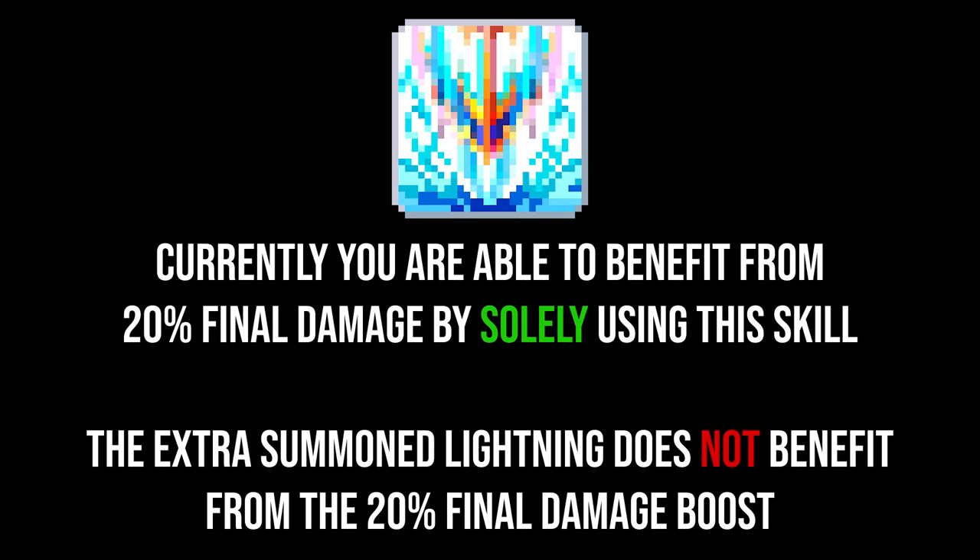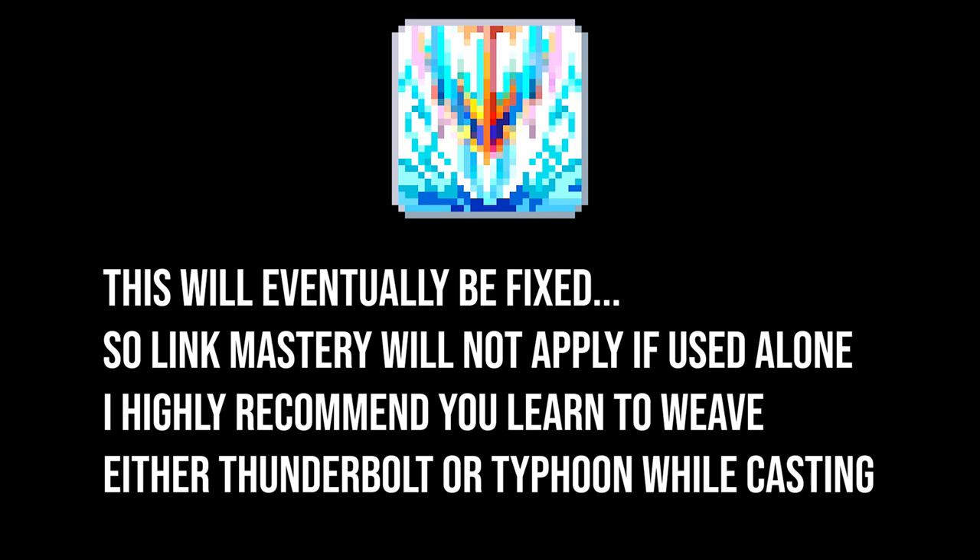Currently in KMS, they fixed it so that the 20% final damage boost applies to all parts of the skill, including the Summon Lightning. But you can no longer use the skill by itself to benefit from Link Mastery. I've been told the fix wasn't complete though — in KMS you can still use Multi-Strike alone to get the Link Mastery damage boost, but you have to tap the key instead of holding it down. I have doubts that it will stay that way as it goes against Thunderbreaker's core design.